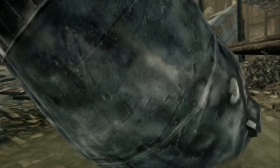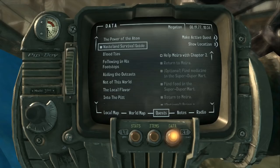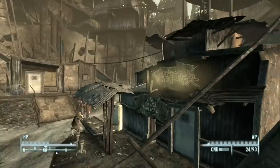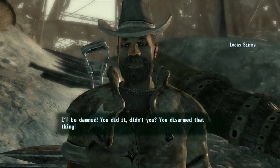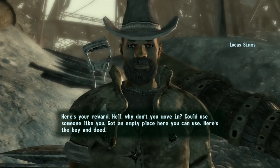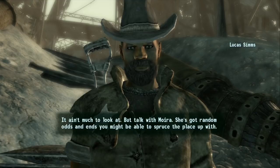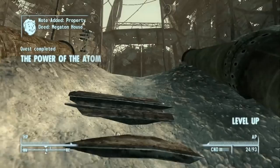With the bomb disarmed, we activate the quest to report to Lucas Simms. This was the short disarm path — the quest is much longer if you choose the evil route and blow up Megaton. Lucas congratulates us and gives us our reward: 100 caps and a house key in Megaton. We've completed the Power of the Atom quest and reached level four.